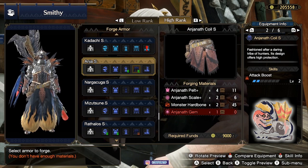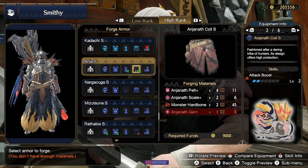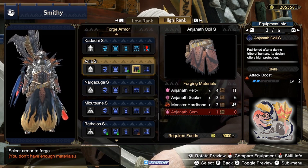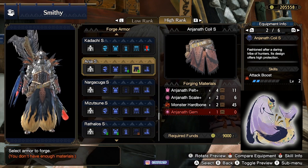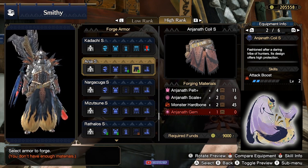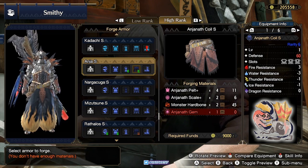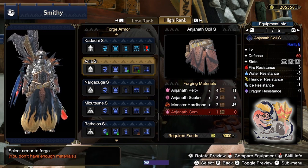The Anja Coil gives Attack Boost level 2. The Anja materials you get from Anja, and the Monster Heartbone I believe you get from the Salmon Cant — that's the monster with the purple fins that kind of lays around like an otter. This gives one Jewel 2 slot and two Jewel 1 slots. The Jewel 2 slot is what makes it very good.